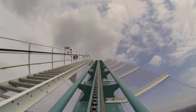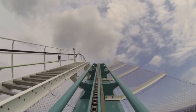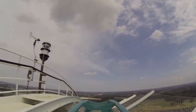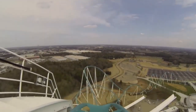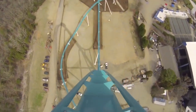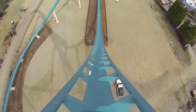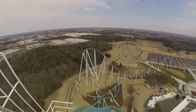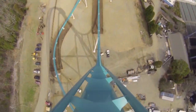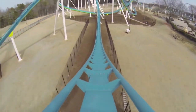Fury starts with this massive lift hill — the tallest lift hill in the world, as a matter of fact — standing 325 feet tall. As you crest the top here, you get some incredible views of the park before you plummet down this absolutely insane 320-foot drop angled at 81 degrees. This drop provides the first of many great moments of airtime on the ride as you get thrown out of your seat, especially if you're sitting in the back.